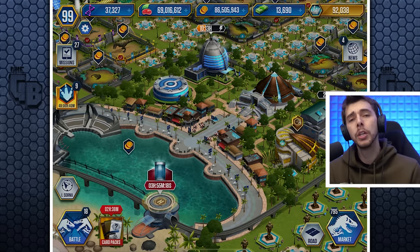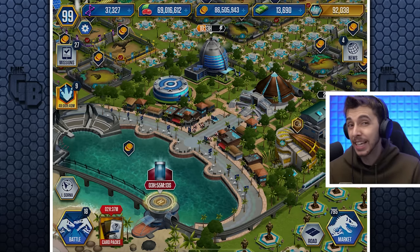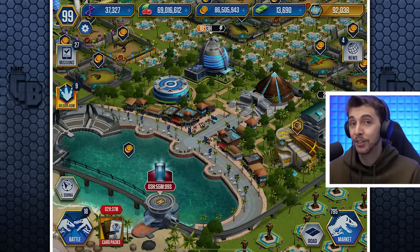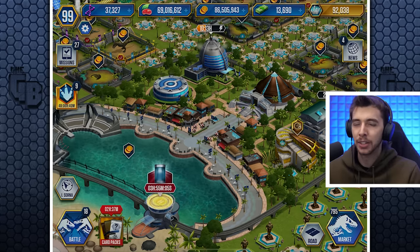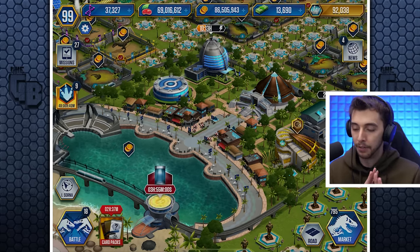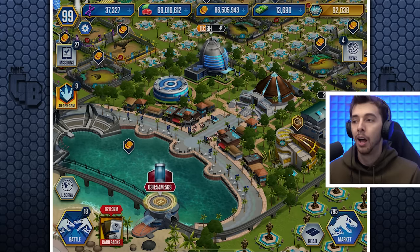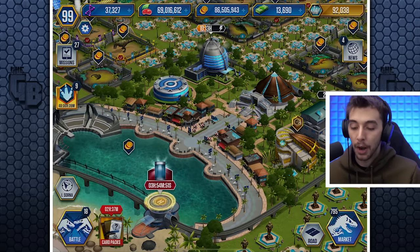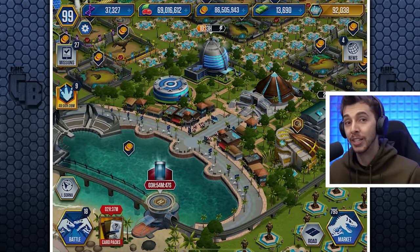What would be interesting is to make an exclusive dinosaur just for amber, a bit like with VIP — where you can win it through gameplay rather than just opening packs. Anyway, we're going to wrap it up here. What were your thoughts on the new flyer hybrid? Is it kind of a waste of time? Feels like it is — there are really only two stats that matter: health and attack. It's not the cheapest, doesn't have the most health, and doesn't have the most attack. Anyway, enjoyed the video — see you later!